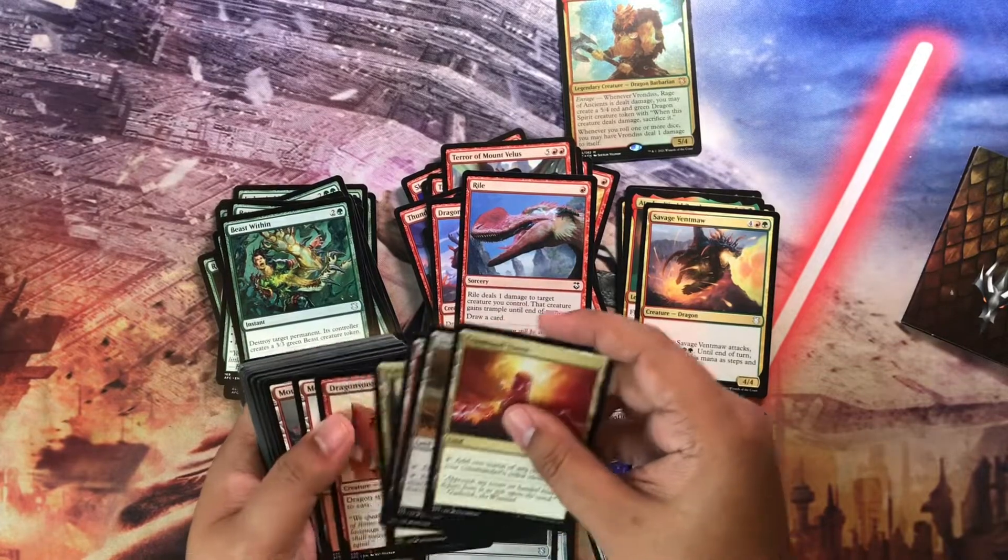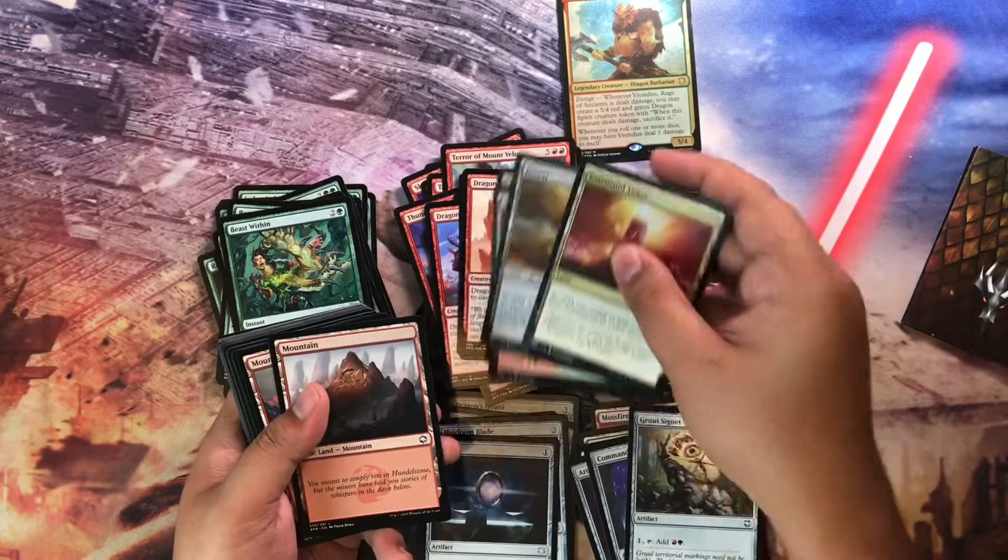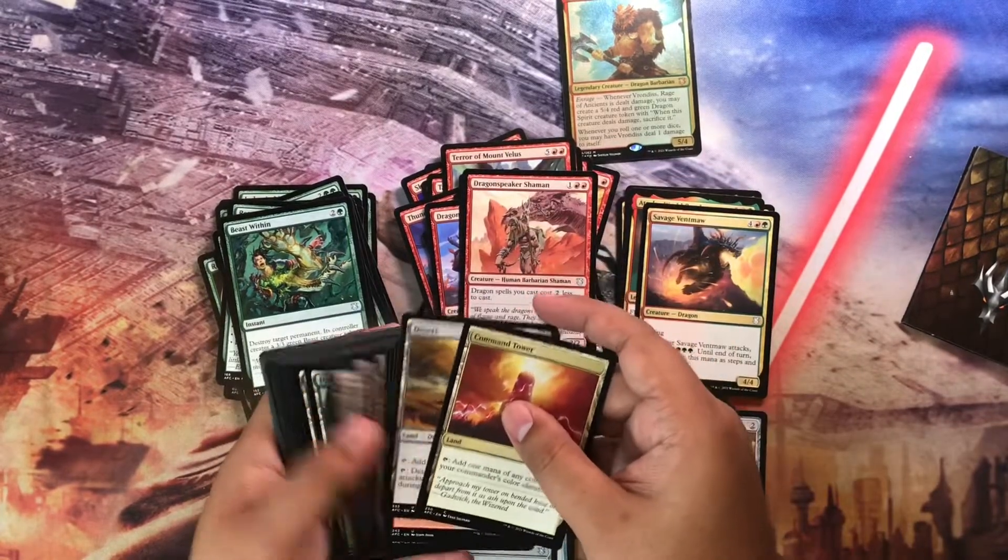We have the Class card, Dragon Speaker Shaman, and then we have the rest of the cards rounding out the deck.